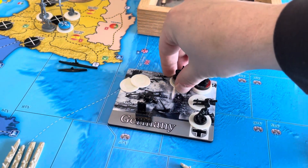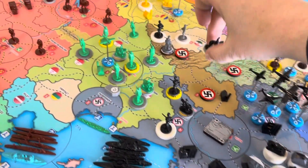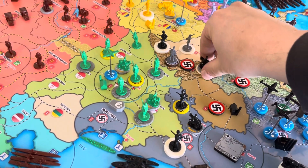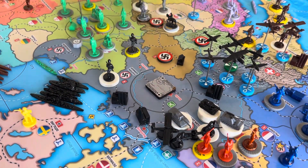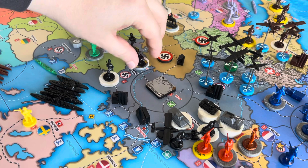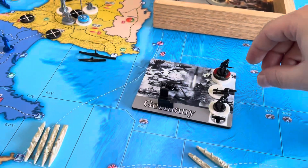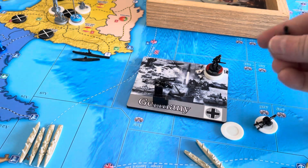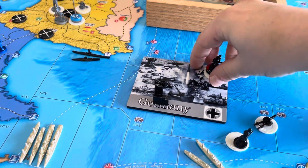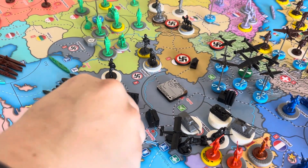We'll just take the cavalry and that chip and go 1, 2. And then the other 2 cavalry from Berlin are just going to meet up with this cavalry here in Eastern Germany, as well as the 2 artillery, the 2 infantry, and the 4 blue division infantry. All that is going to Eastern Germany.